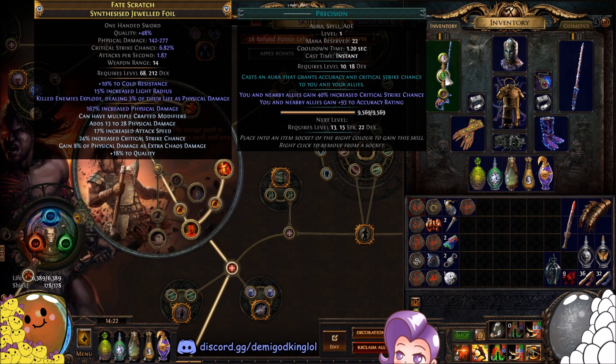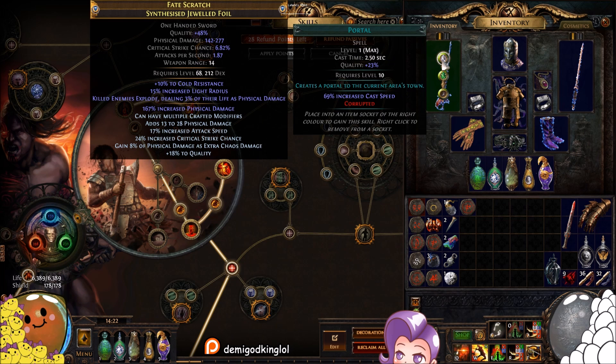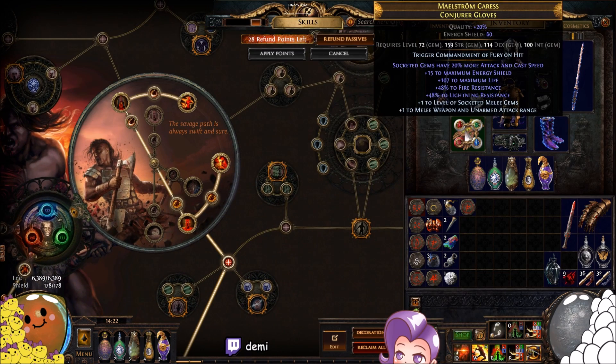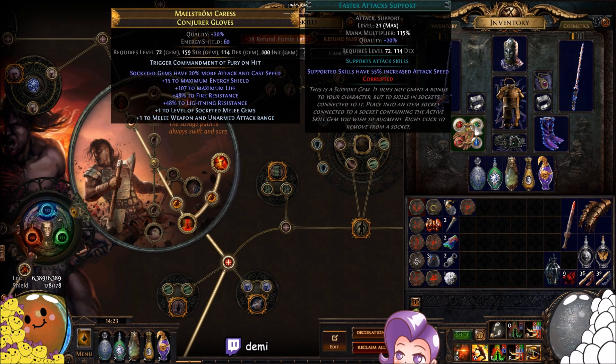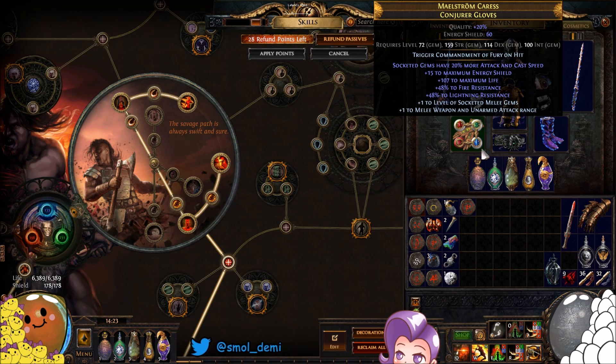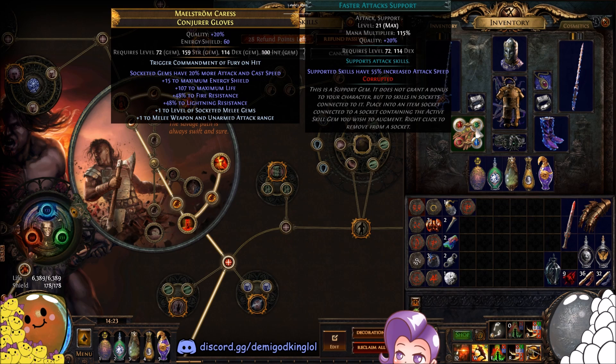Precision at level one — depending on whether you have a level 3 or 4 Enlightened determines how high you can level it. Even at level one, which reserves 22 mana, it gives 40% crit and 93 accuracy, which is just absurd. In your gloves, if you have insanity gloves, throw in your movement skill — Leap Slam, Rolling Blades, Dash, or Charge Dash all work. I like Leap Slam because it goes up and down ledges and is really fast. I'd pair it with Faster Attacks, and then I have a Cast When Damage Taken lightning golem. For a defensive setup swap Faster Attacks for Steel Skin — don't use Immortal Call since we have no endurance charge generation.